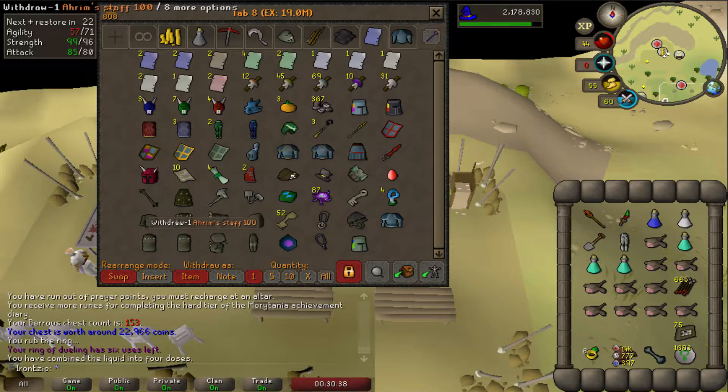I sorted the items and it seems like we have two pieces of the Ahrim's outfit, two pieces of the Karil's one, and two pieces of the Dharok one. Also three pieces of Torag and only one piece of Guthan's. The only set we don't have any piece of is Verac's, which is kind of sad because that's a good set for wilderness bosses. I just wanted to show you guys so you can see what we're going for — we've now actually got full Torag, probably one of the worst ones.